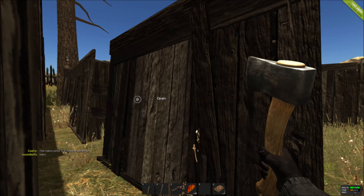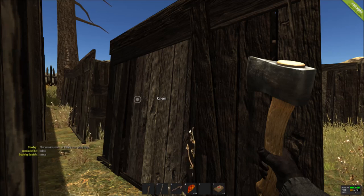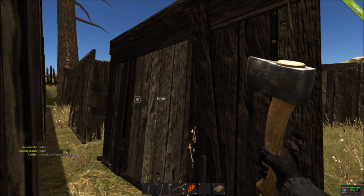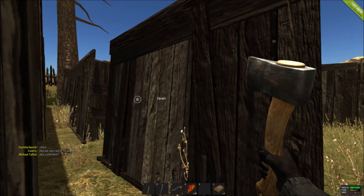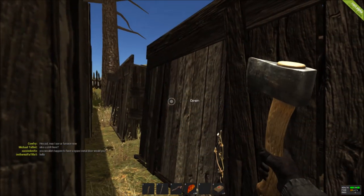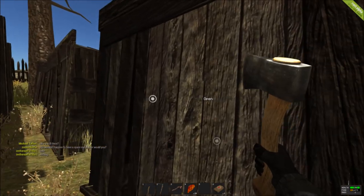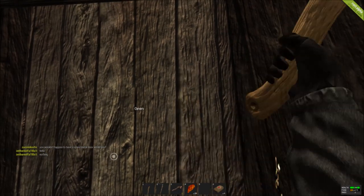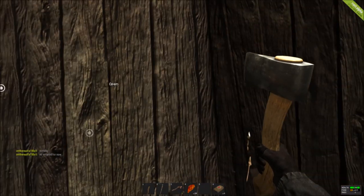A lot of people constantly ask in general chat things like: can I break this, how many times does it take, how do I open inventories? That's why I'm making this video — a tips and tricks basics 101 for Rust. How many hits does it take an axe to break a wooden door? A wooden door will take roughly 112 hits with your hatchet to break into a basic shack.